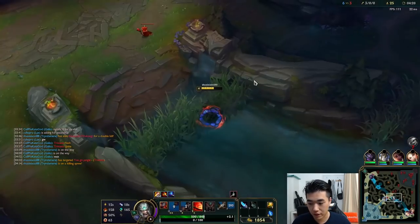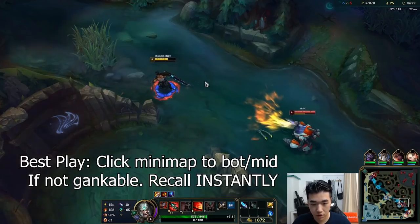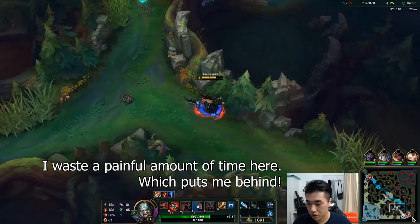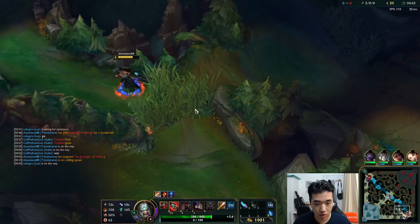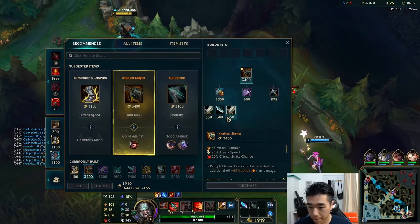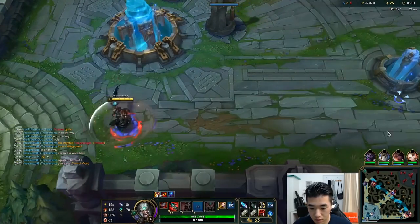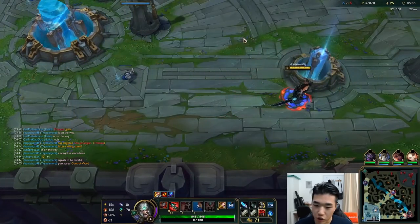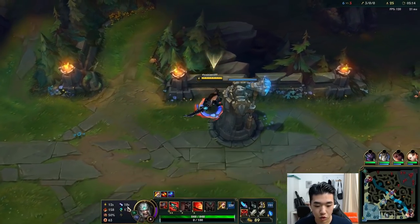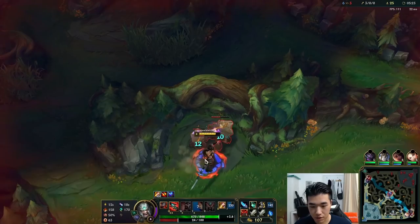There we go. This will freeze nicely — we'll let Galio take all the CS and EXP. Let's see if bot needs some help and then we'll just clear back up. That's warded. I'm going to get some big items here anyway — we get our boots here. Arguably you could go for Noonquiver just for faster clear speed in the jungle, but Berserker's Greaves makes you move around faster, so I like that with ganks. Just personal preference, but I haven't tested it too much yet.